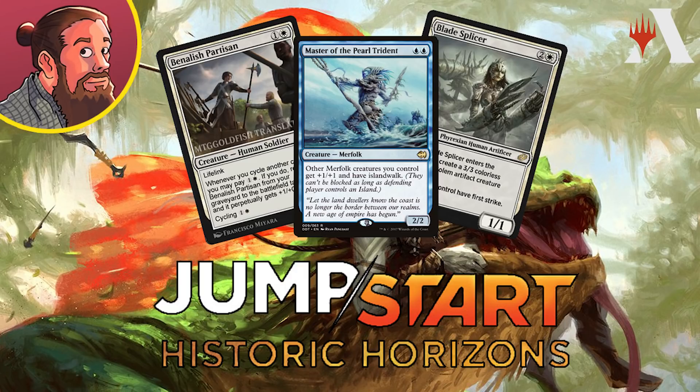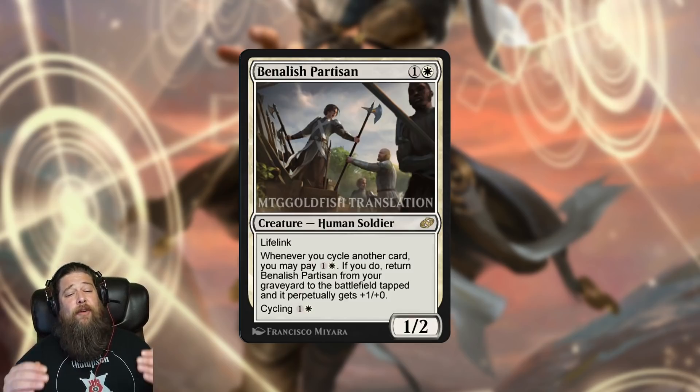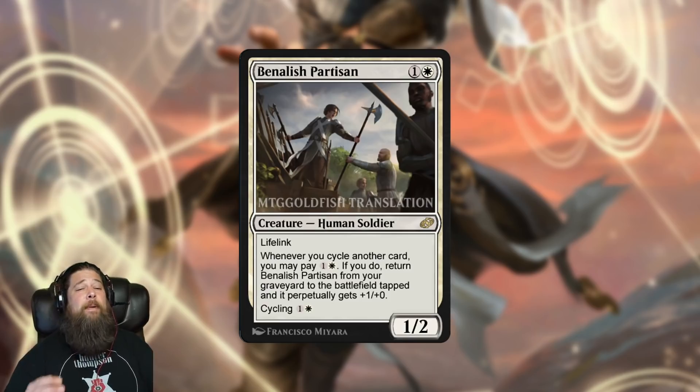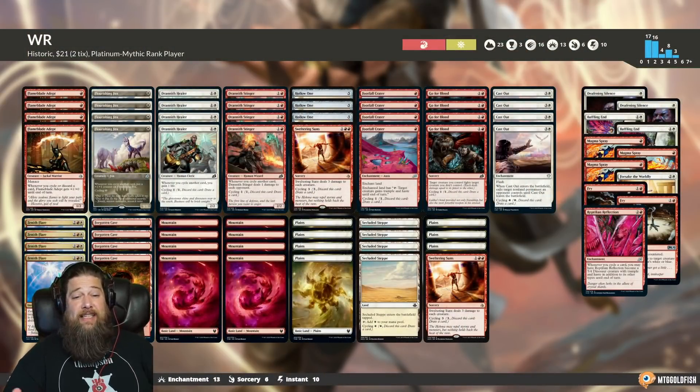Our last new card is Betelish Partisan — a two-mana 1/2 with lifelink. Whenever you cycle another card, you can pay one and a white: if you do, you return it from your graveyard to the battlefield tapped, and it perpetually gets +1/+0. It also has cycling for one and a white. If Betelish Partisan is going to work, I think it's most likely going to work in cycling, which is a legitimate archetype in historic — not super top tier, but we've seen it played competitively.